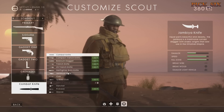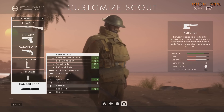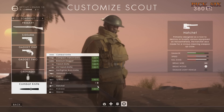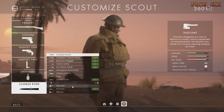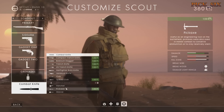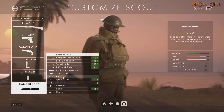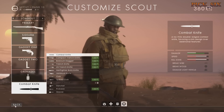As for melee, keep an eye on the highlighted properties. For example, the hatchet lets you break wire and break wood. Try and pick something that gives you versatility versus, say, the club which gives you nothing extra but does increase melee damage. Melee is more subjective — it's not mandatory like the above choices.